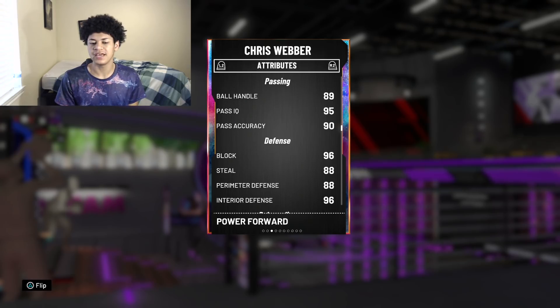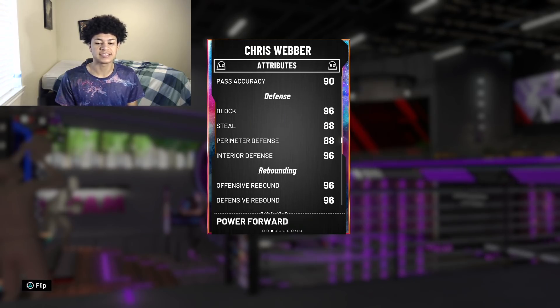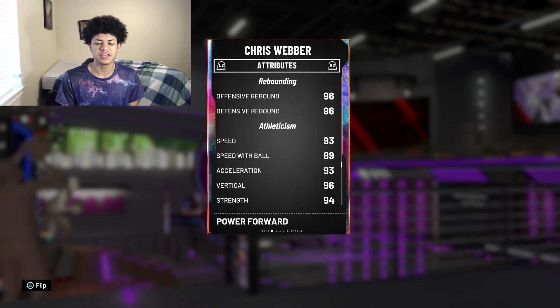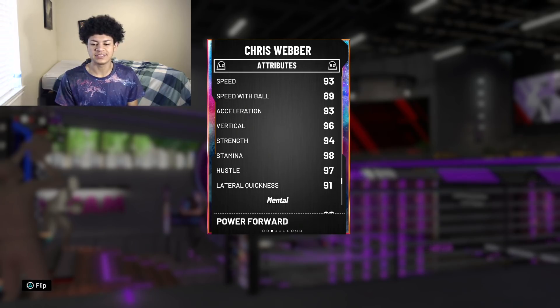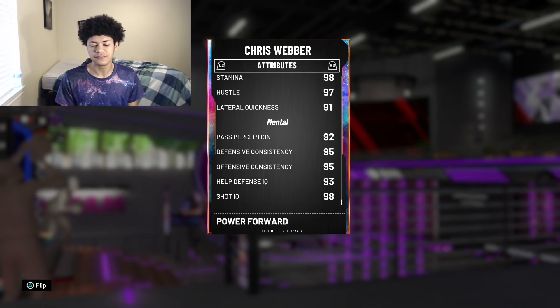Playmaking-wise, Chris Webber comes with an 89 ball handle at default, which means you can speed boost at default — you don't need a special shoe or coach to boost him. Defensively he's a stud: 96 block, 96 interior defense, and both 88 for steal and perimeter defense. Moving on to rebounding, he comes with 96 for both offensive and defensive rebound, 93 speed, 89 speed with ball, 96 vertical, and 98 stamina.